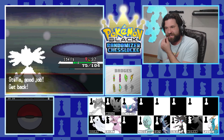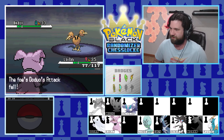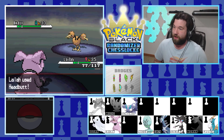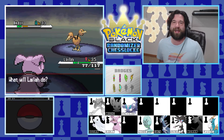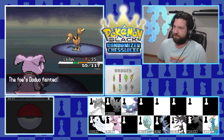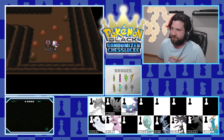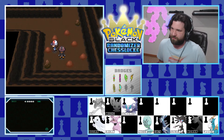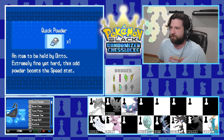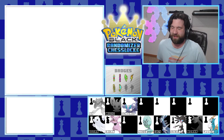Double Hit comes in - thankfully not a fighting move. We finally get through the trainer. Down here we find Quick Powder - I've never even heard of that item. It's held by Ditto and makes them faster. Like, the most useless item of all time - why would you want to make your Ditto faster? We also find a Razor Claw, but we're not going to search for a Sneasel since we have no spots open and it would make a horrible bishop anyway. Another item - a pair of Choice Specs. We need another Repel and keep exploring.